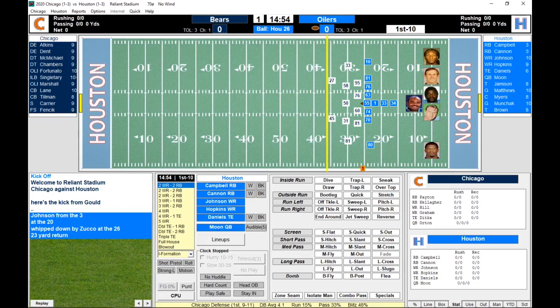Johnson with a 23-yard return. Here we go. Houston's offense: Campbell and Cannon at running back, Johnson and Hopkins at wide out, Daniels at tight end. Warren Moon, out of Washington and the Edmonton Eskimos of the CFL, is your quarterback. Jameson, Matthews, Myers, Munchak, and Brown are your offensive line.